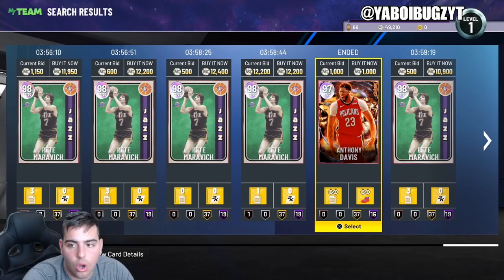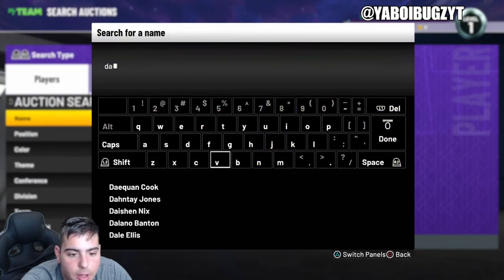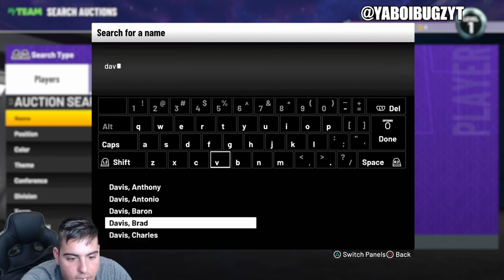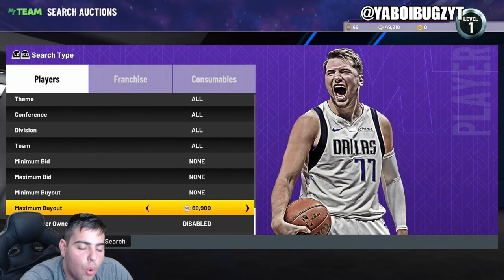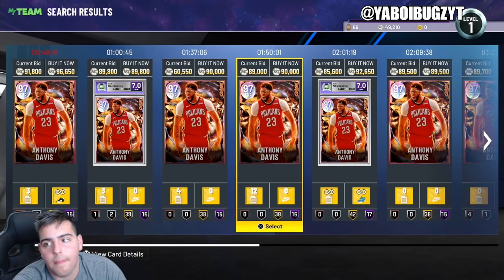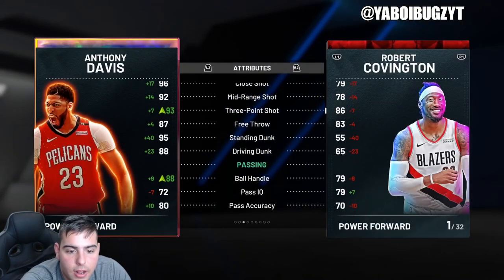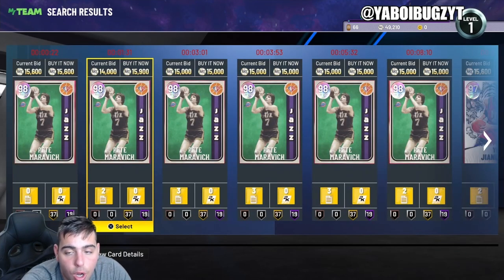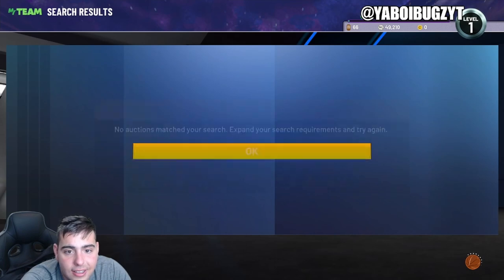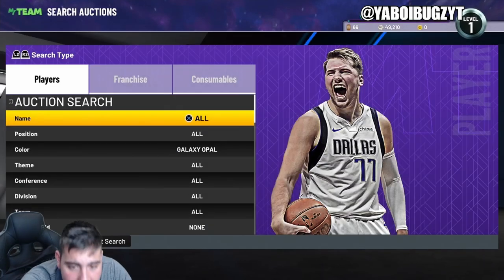Do you see what I'm saying? That is exactly what I'm talking about — galaxy opal AD for 1,000 MT! What does he go for? Probably way up there. Oh my goodness — no way he's that expensive! I just missed out on an 80,000 MT snipe. That is exactly what I'm talking about — galaxy opal AD for 1,000 MT. This is why we snipe on the galaxy opal filter. There are some galaxy opals that go for over 100K. There is a lot of movement on this filter and I really really recommend it.